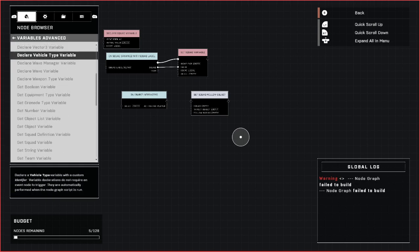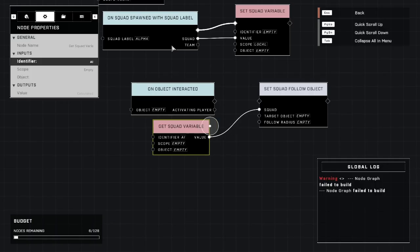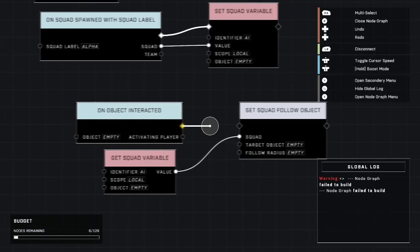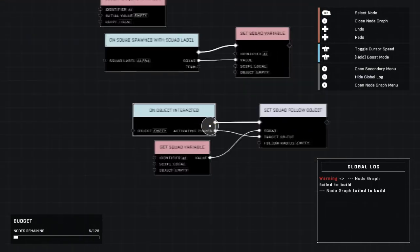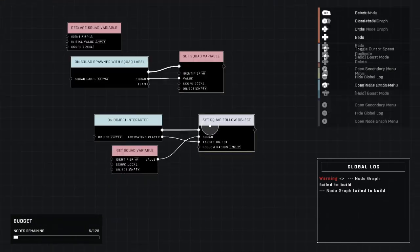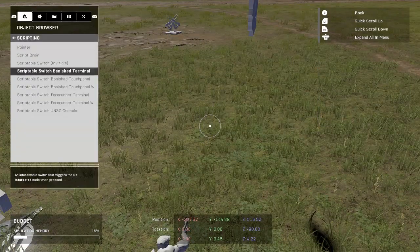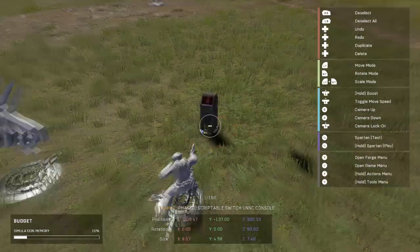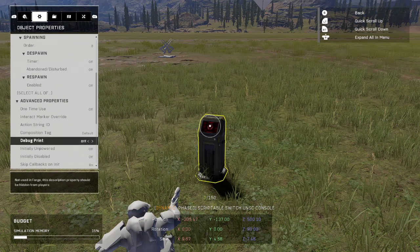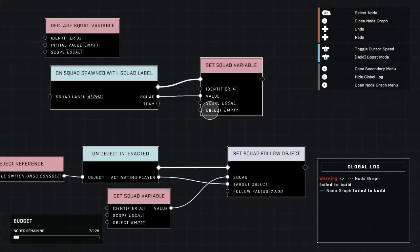Lastly, we just grab a Get Squad Variable and plug that into the squad, making sure to change your information to match it — I need to go up here and change that identifier I forgot. No problem. Now the activating player — the person who activates this button, which is me or any player in the game that touches and activates it — they will be the one followed by these AI. We're going to set our radius to 20 so the vehicle isn't smashing into ours. We need to get our object, which I can create simply by going down here in the scripting section and pressing that button. I'll customize this button so we can push it as many times as we want. We grab it, go into our node graph, bring it in, and attach it. And that's it.